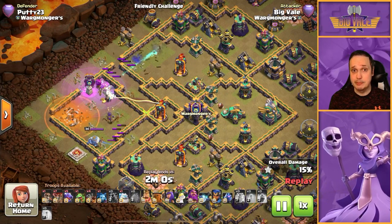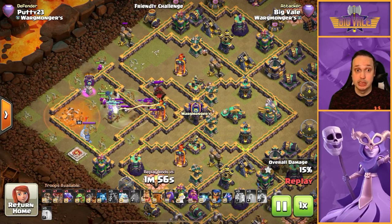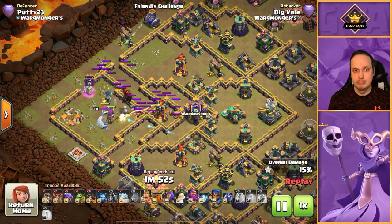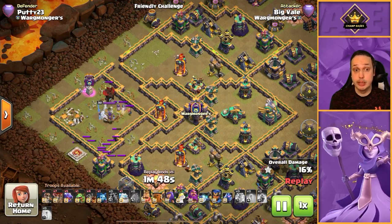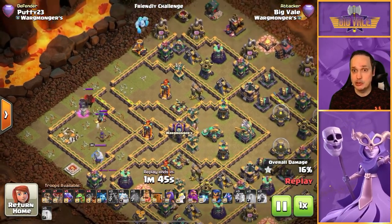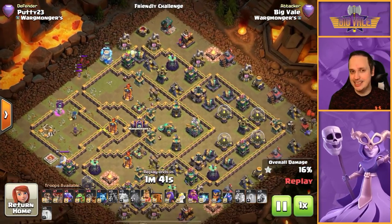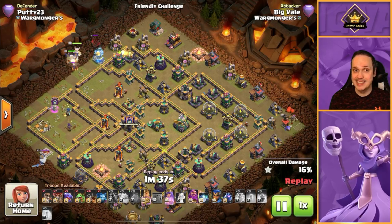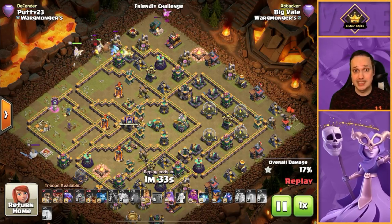Looking at the value we got from the super archers over and above the blizzard — there's definitely extra damage done, that's indisputable. But the question is whether the extra damage justifies the extra cost. You can see we've got no spells left when it comes to deploying the hydra — we've got no spell support whatsoever. On the right base that can be just fine, but it does mean no rage or freezes to support pushing through.